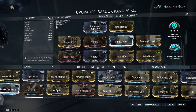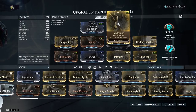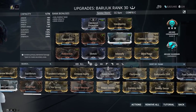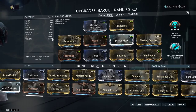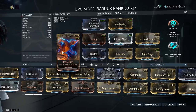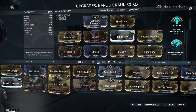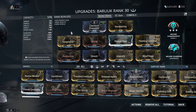Fleeting Expertise lowers ability duration, but that's actually fine for Lull because it's each enemy lulled — not how long they're lulled — so you can just recast it. Prime Flow works really well because you can leave Elude on and let it tick away. Stretch for range helps his Desolate Hands get blades away from you quicker to disarm enemies and build the restraint meter faster.